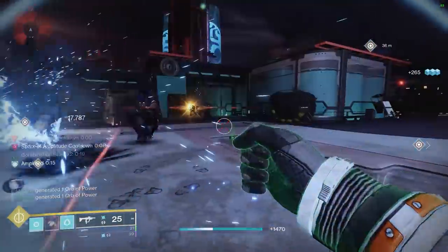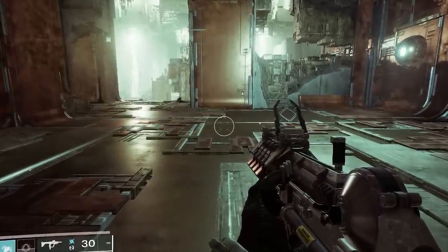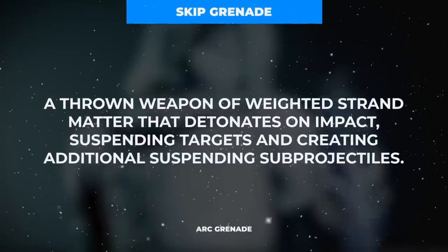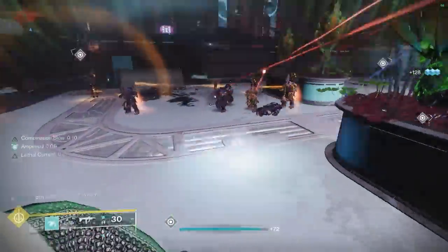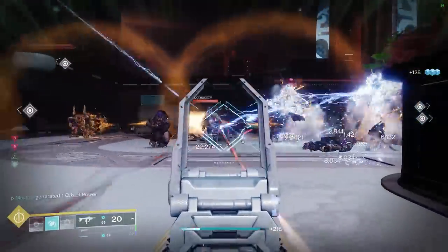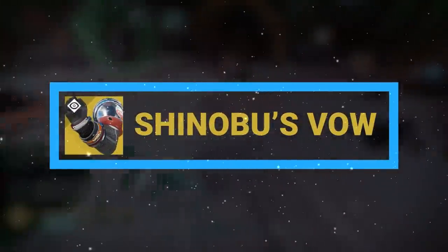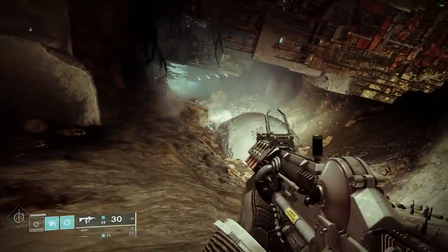Now let's talk about this ARC Hunter masterpiece. The whole build revolves around our grenade of choice, the Skip Grenade — a projectile that detonates into four drones that track and damage enemy targets. These grenades become greatly enhanced when paired with the exotic armor piece for this build, the Shinobu's Vow Hunter Gauntlets, which bring four unique benefits to our skip grenades.